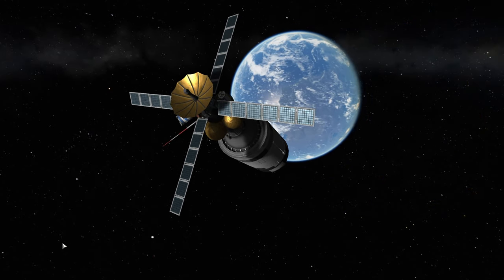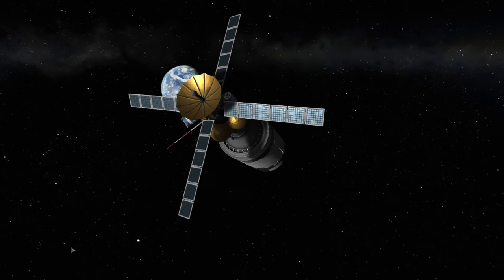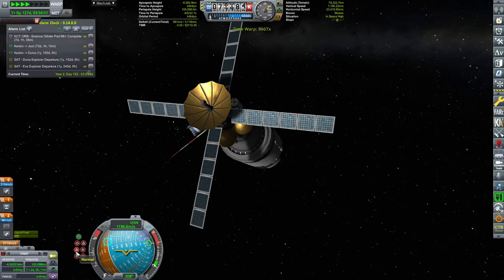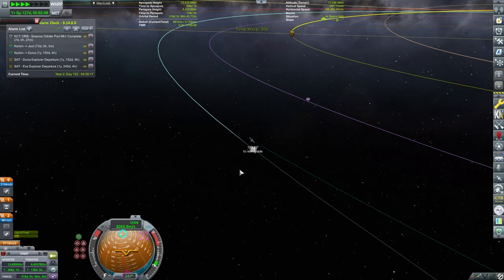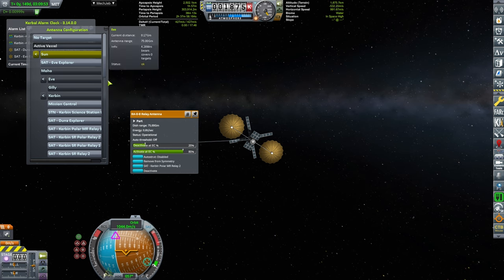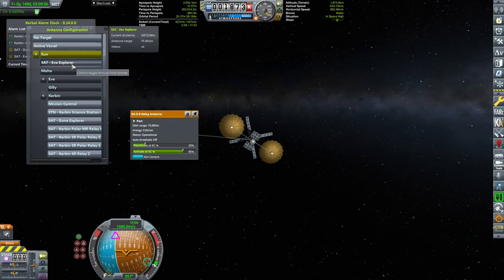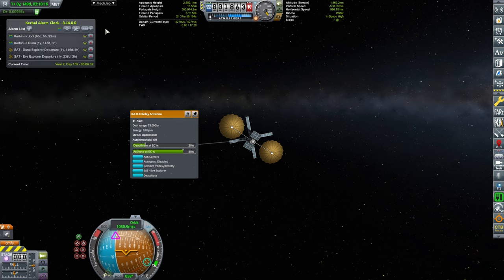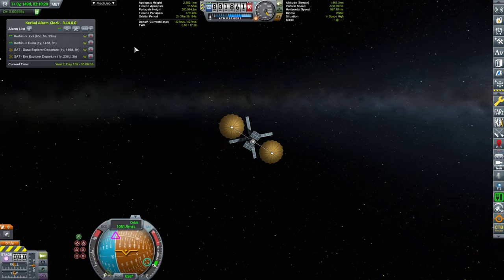One thing worth mentioning is that this is actually intertwined with the launch of our space station from the previous episodes. I didn't want multiple parallel stories rather than one consistent whole — so this was also happening in the alarm clock while the Kerbin orbiter was being built. I've pointed one of my medium-range satellites directly at the Eve Explorer just to make sure we have connectivity. Normally, pointing toward the active craft should be enough, but I wanted to be sure.